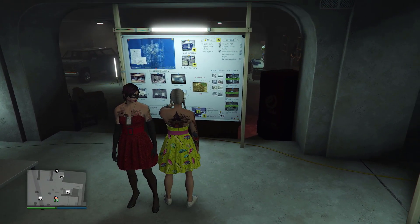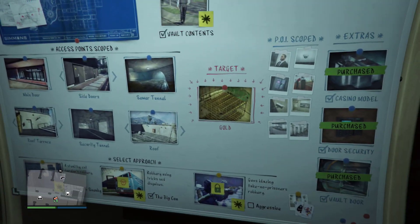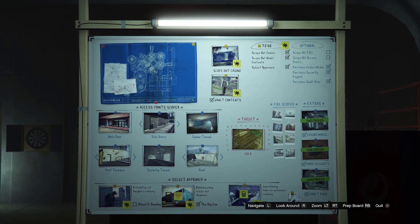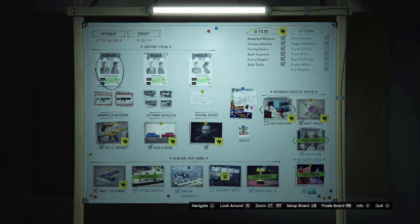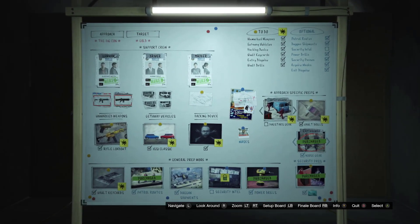Once you have a casino setup ready, you can invite one of your friends and we need a big cone. As you can see on this first boat, you need a big cone and then you can just do the rest of the setups or you can purchase it — that's up to you. On the second boat, the important thing is you need to purchase it or you can do the noisy gear mission.